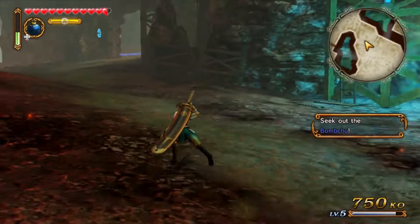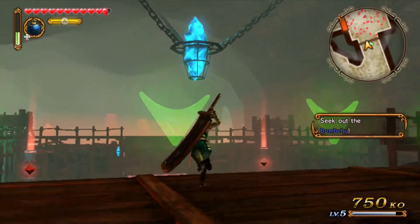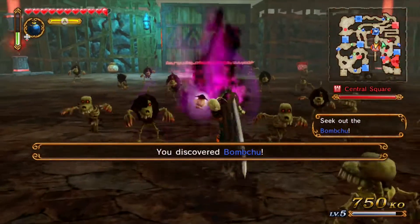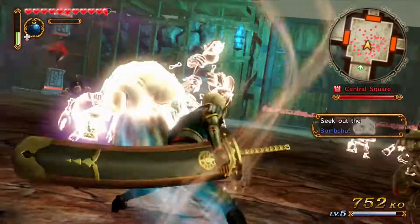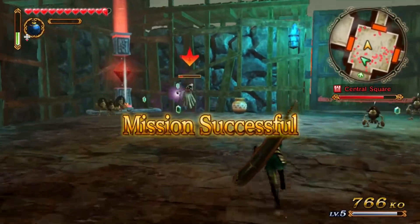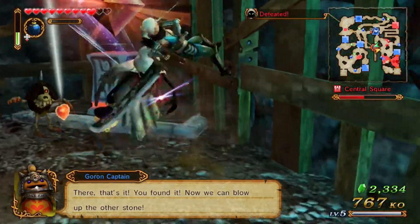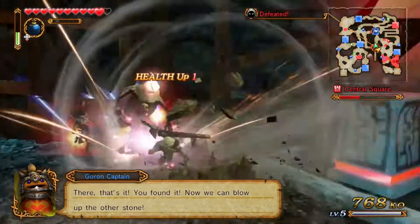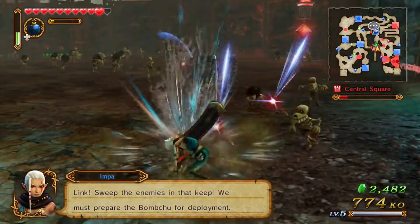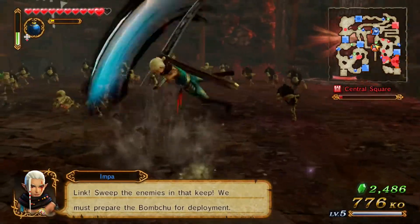You're heading into where we need to go. You discovered the Bomb Chu! Mission success — I just entered the room and it's done! I think you'll find that's because I kicked some butt. No, no — it's all about the legendary hero of time! Mission done. Sweep the enemies in the keep — we must prepare for Bomb Chu deployment.